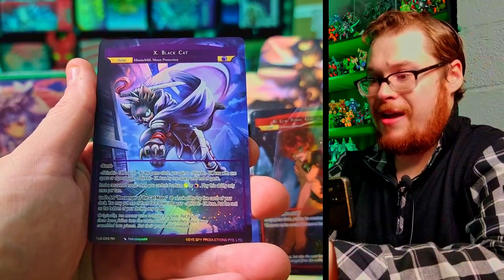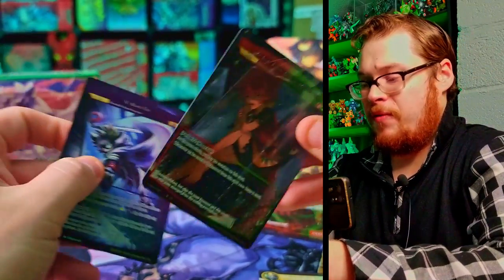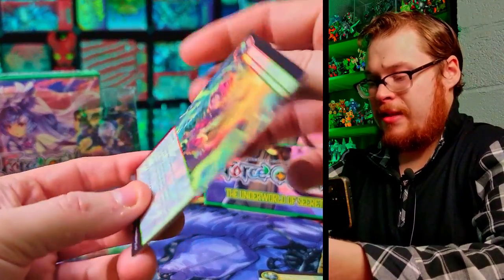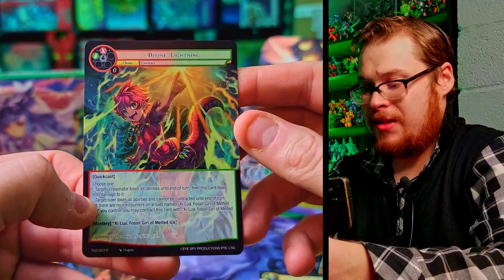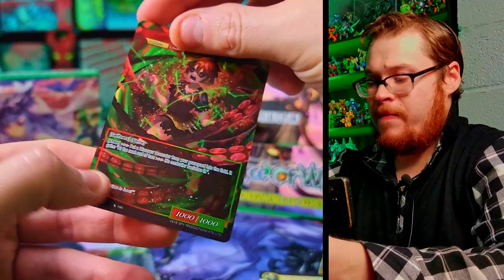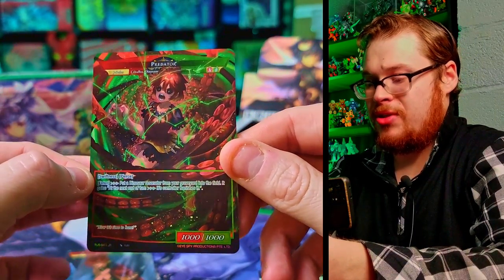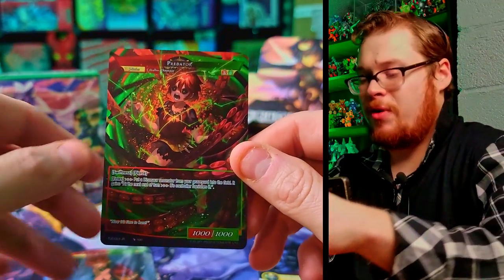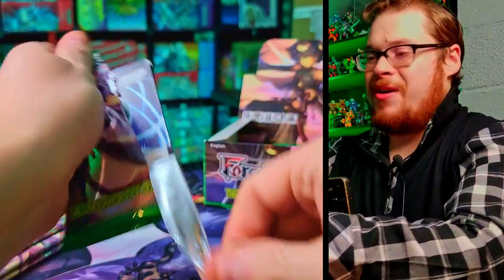They've still got that beautiful red going on with those basic rulers. Let's flip her around — Divine Lightning is the flip side, and then we transform into the awesome Predator J ruler. That looks so sick! So happy I got this one, she was definitely at the top of my list for wanting a J ruler pull from this box. She's really sweet. Let's keep going!